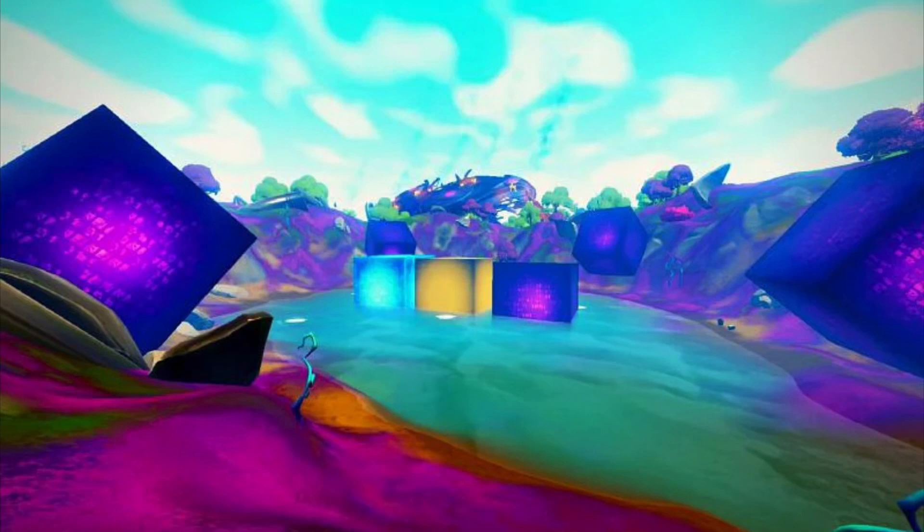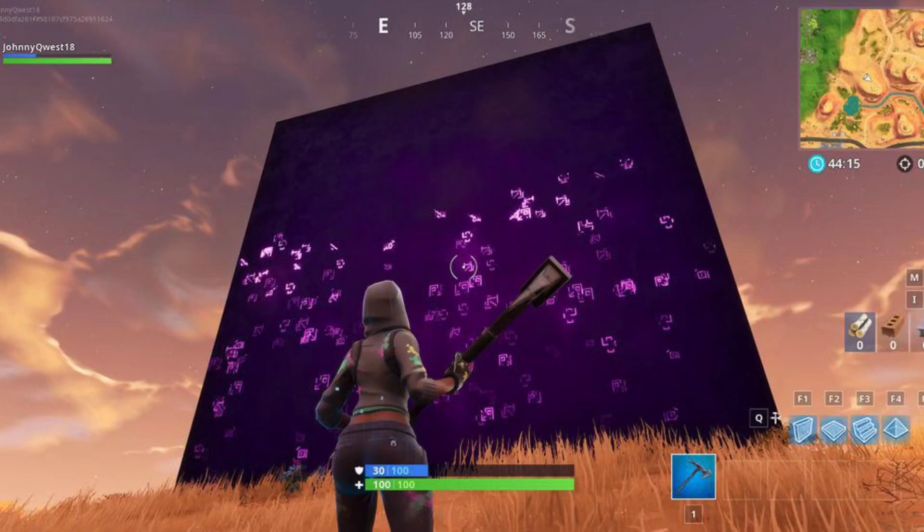As you know, there are three main cubes. First, we have the purple cube. It was first seen in chapter 1, season 5.